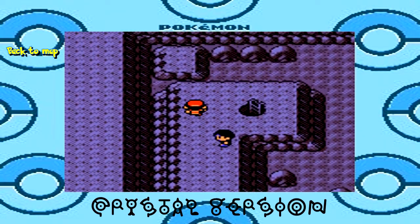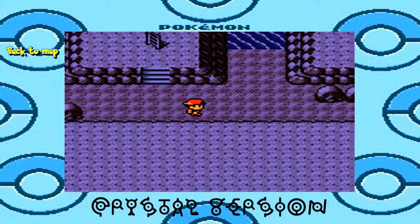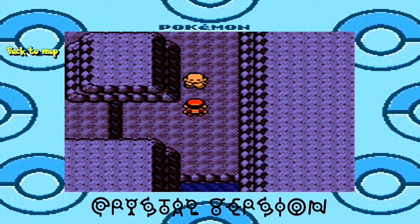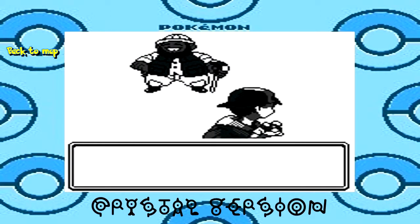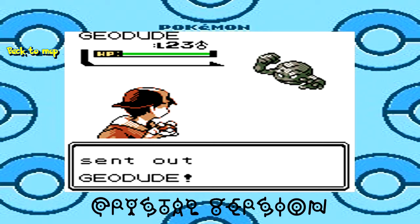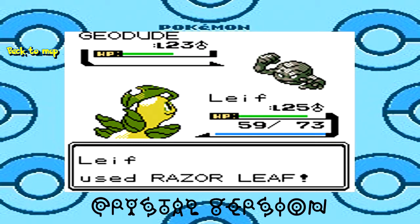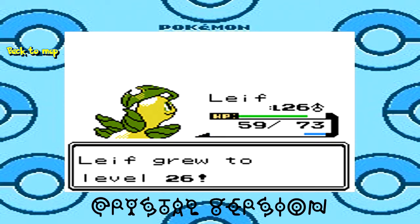Now I can cut to the new part of Union Cave. We've been down on this floor before, but now we can actually surf to the other side. There are two trainers in this room — the last two trainers in Union Cave. One of them — Leonard. For a second I thought it said Leonardo, because I have a friend named Leonardo. I also have a friend named Michelangelo, but not one named Donatello, and my name is not Raphael either. I need to find a friend named Donatello so I can say I know the three Ninja Turtles.